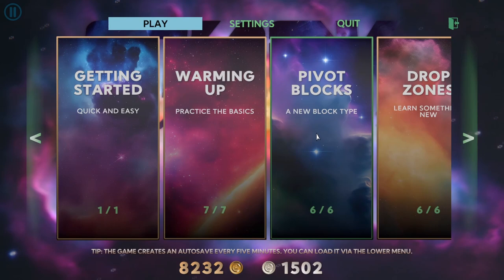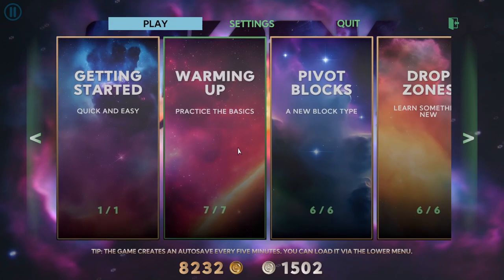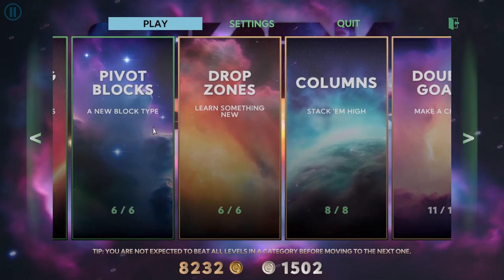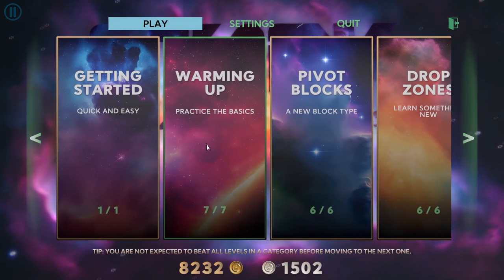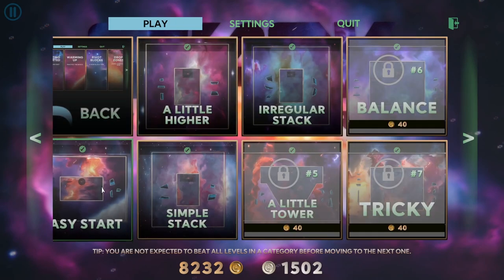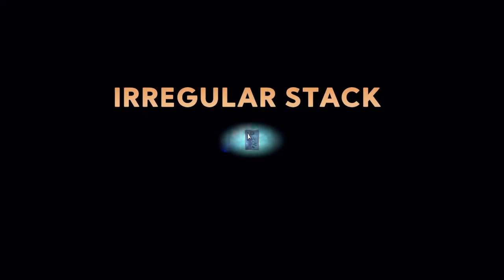So how does that actually play out in practice? What does a competitive physics sandbox look like? We'll go back to the main menu here and go into the level select, where we see the categories and different levels in the game. We're going to start on the warming up category, which has nice and easy levels — this is level four in the game.